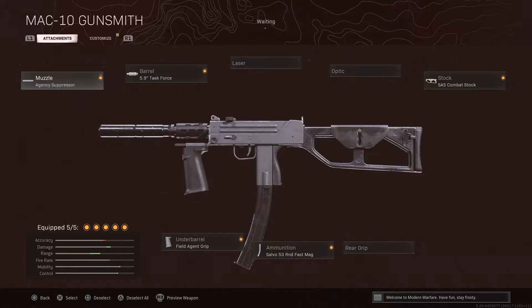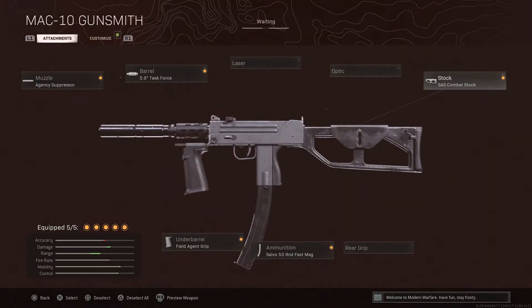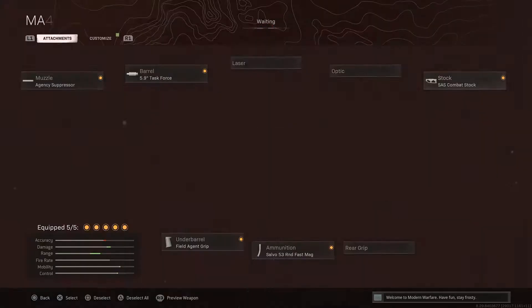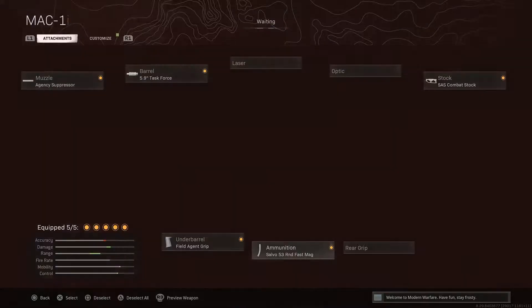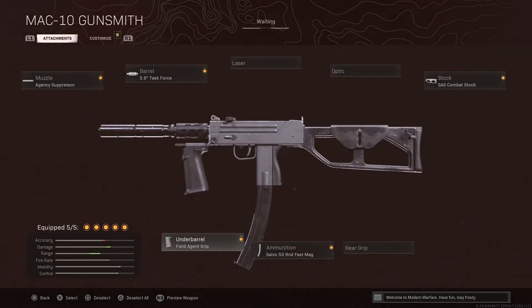Starting with this then, we've got the agency suppressor. The barrel, we're going for the 5.9 inch task force barrel this time instead of the rifled, to give us plus damage, plus bullet velocity, and plus effective range. No laser, no optic. The stock — this is a crucial part — the SES combat stock is probably the best stock you want on this weapon so you can be moving about more mobile. The Salvo 53 round fast mags, that's common sense. And the underbarrel is the field agent foregrip for the plus horizontal and vertical. That is the second best SMG in Warzone right now.